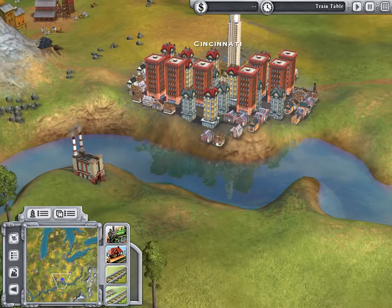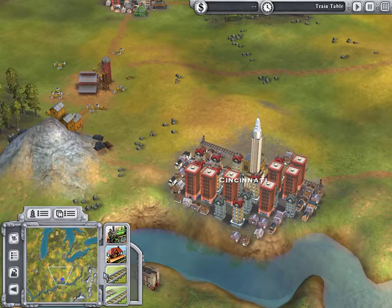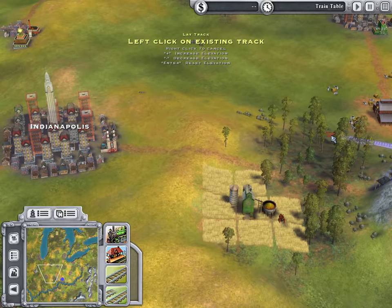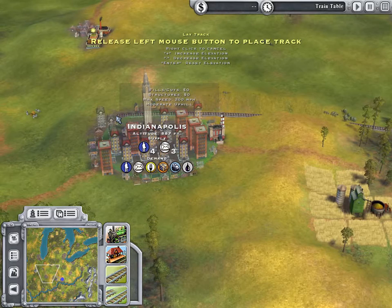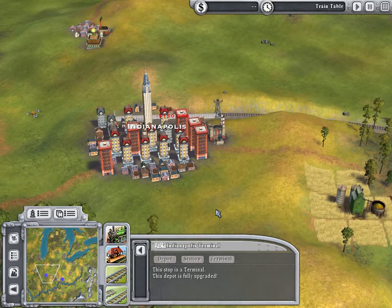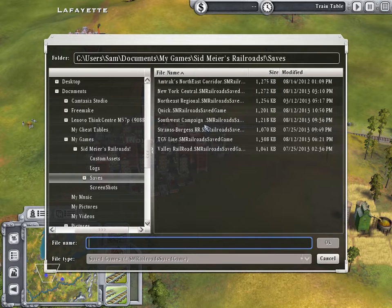We're going to go hard-headed and start building, because that's mainly what we're here to do. So we're going to start with lay track and just lay a simple track here, then continue on to Indianapolis. From there we're going to get the green arrows and pull it up onto the edge here. We'll put the depot right here, and since we have unlimited money, we're just going to upgrade it all the way to a terminal. Now we're going to save it, just to be safe.